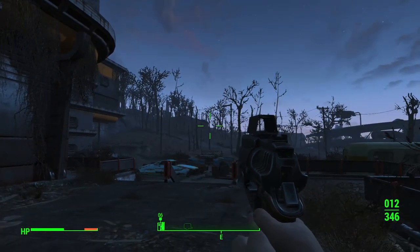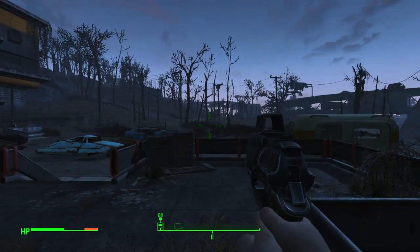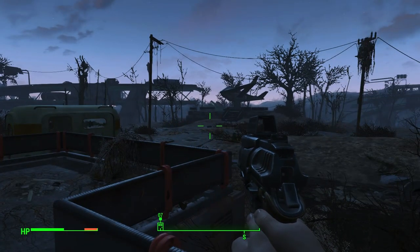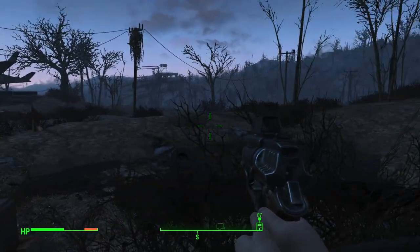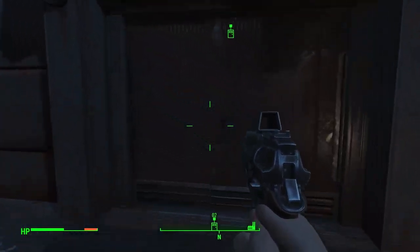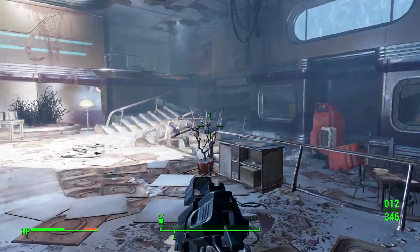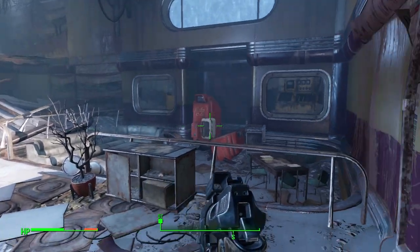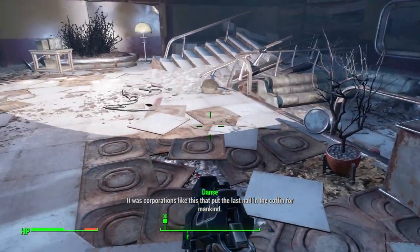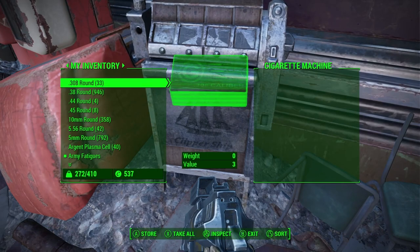Here we are at Arc Jet — normal stuff on the way, although I do need to drop a load of stuff off again because there was a lot of stuff to loot on the way here. The random spawns gave me seven or eight items each, which was great. I'm actually back up to the weight I was when I first got to the police station, so the first thing we need to do when we get in here is find a storage container so I can dump a load of stuff off. I want to make sure I take all the items from the synths because they're going to despawn.